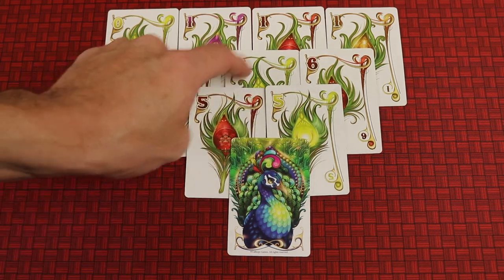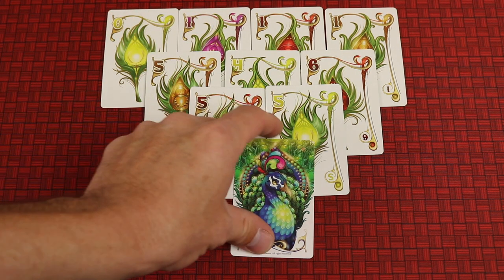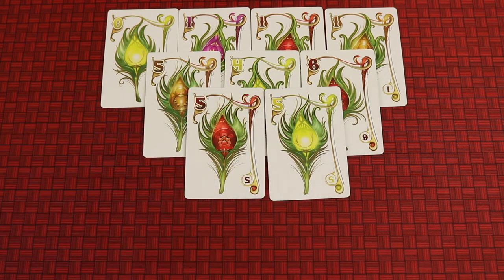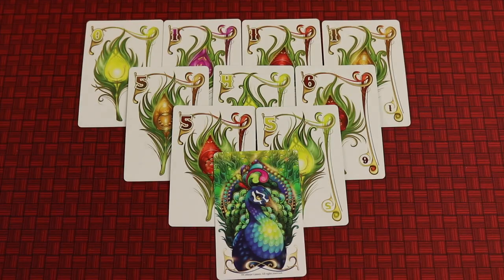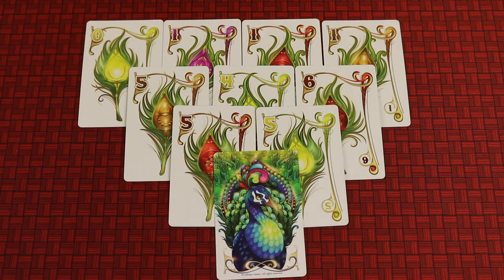So we had 25, plus one point for each of the ten cards, giving us a 35-point peacock — that's a really good one. As you can see, completing peacocks is great because you just went from 25 to a 35-point peacock. So obviously as you're building peacocks, you want the first row to have as low numbers as possible, and all the rows after that you want the highest numbers possible. But you might notice there are different colors of feathers making up the plume — this part is very important as well.